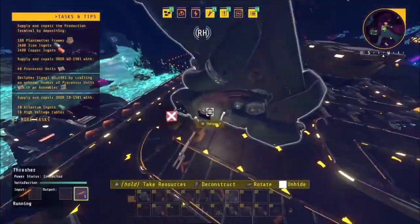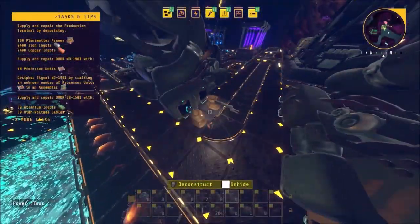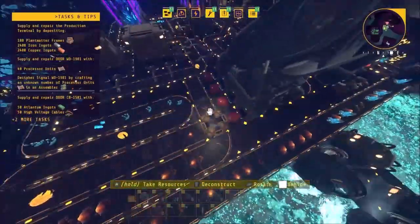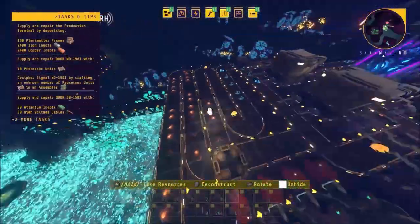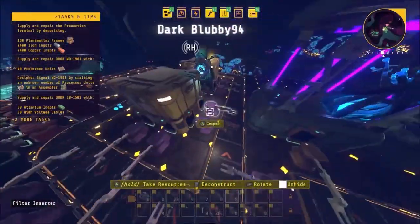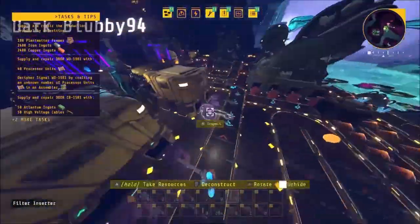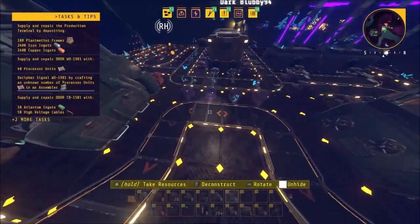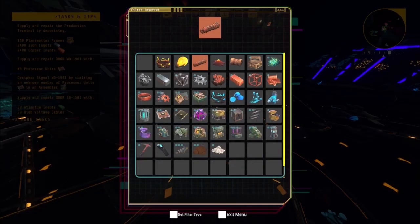Overall, all 4 planters are connected to the first thresher to thresh the flowers. After that, the materials get dispersed into 3 groups: first the materials which are already finished, second the seeds to grow new plants, and the last group are the materials that need to get threshed again to get the wanted products.